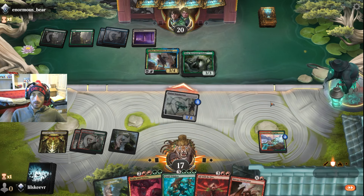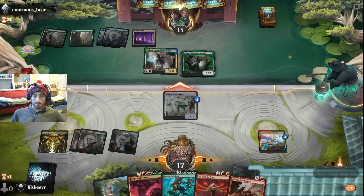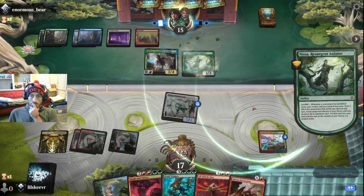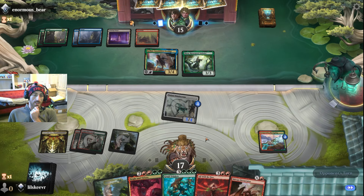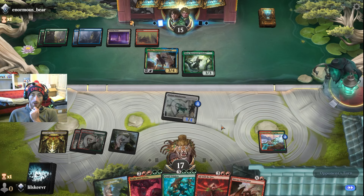We get around the three damage killing our blocker if they were to block, which would be kind of odd. We don't have too much haste actually — this is like one of our only haste creatures. Well, we do have one copy of the Hot Springs to complement some of that. This is a deck where you don't want the game to go super duper long.